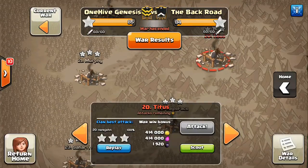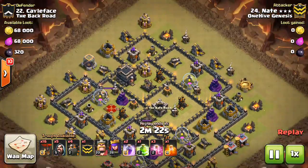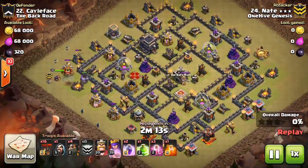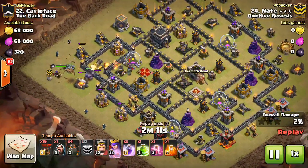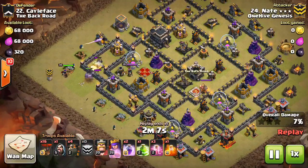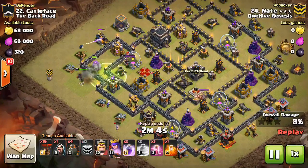This is Nate coming in with a traditional, couldn't-be-more-standard Golaloon. I can never get the terminology down on shattered vs. cold-blooded, but one Golem is the point: one Golem, four Lava Hounds.